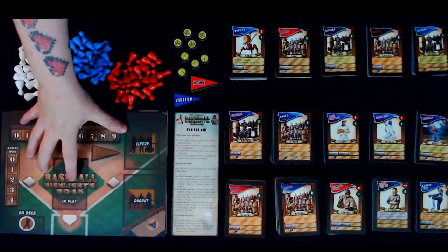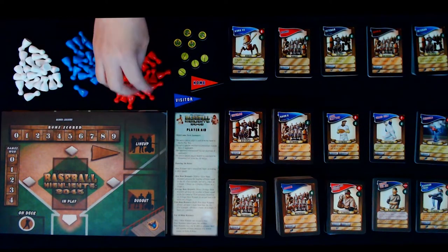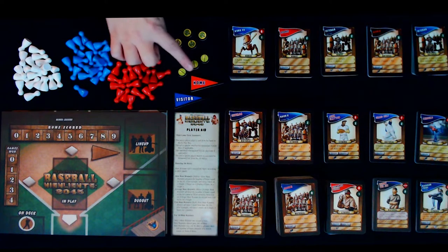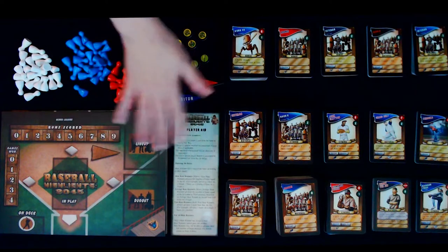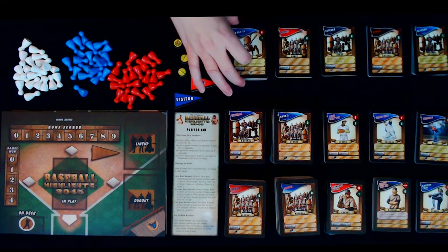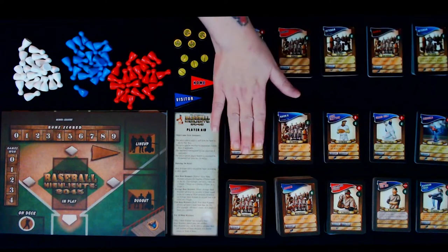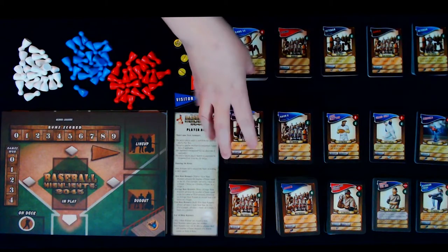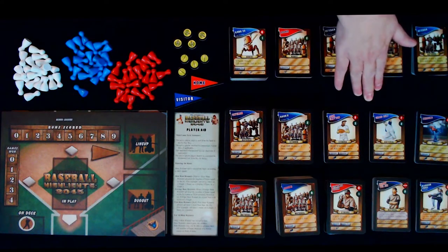First, we have our stadium mats — each player gets one. Then we have our various runners: slow, average, and fast, in different colors. We have our pennants which determine whether you are home or visitor. We also have score markers for hits and for games won. Then player aids so you're not confused about card actions. We have our free agent deck and four starting player decks from the base game. You've also got tons of extra starting decks, so there's a lot of variety — maybe you're in Kansas City or Los Angeles.